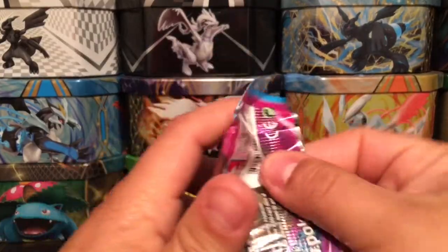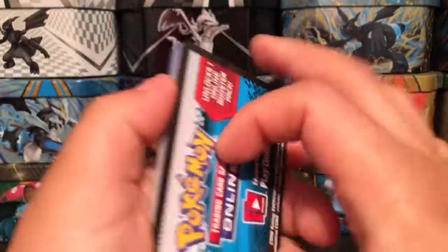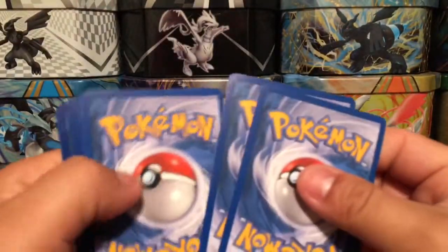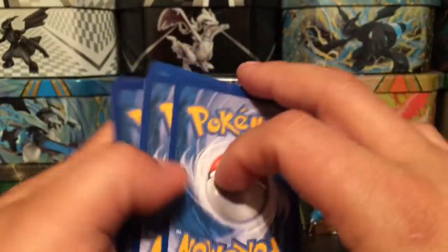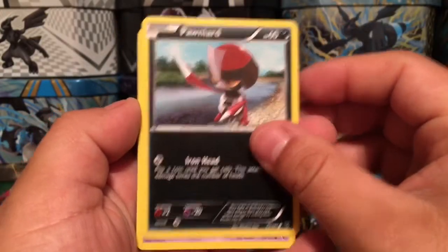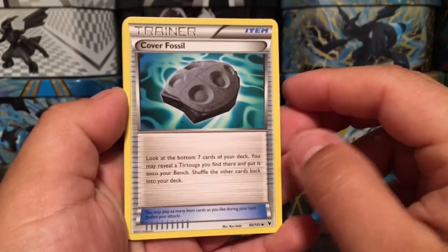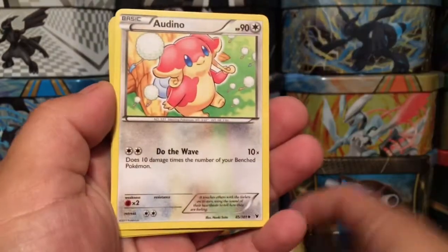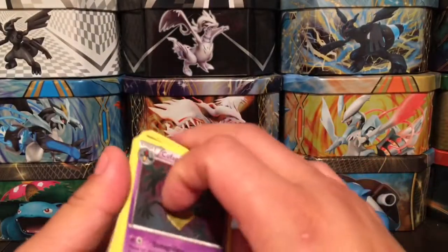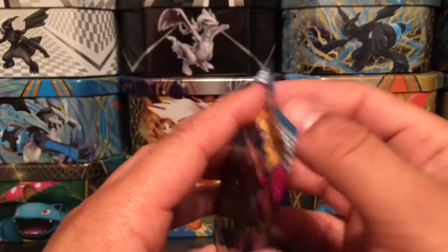On to the Black and White Noble Victories — I don't think I've ever actually opened a Noble Victories pack here on the channel, and I think these packs are going for like 15 to 20 bucks now. Here we go: a Foongus, a Pawniard, Trubbish, Stunfisk, Escavalier, Cover Fossil, a Rock Helmet, Audino, Super Rod — and it's a rare non-holo card out of this first Noble Victories pack.